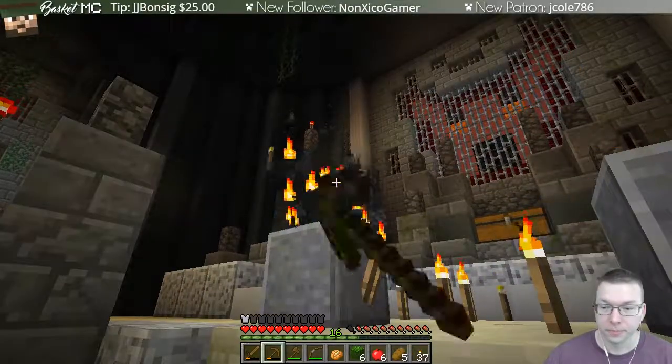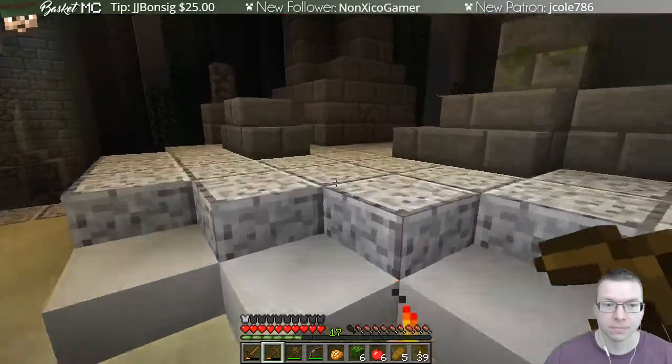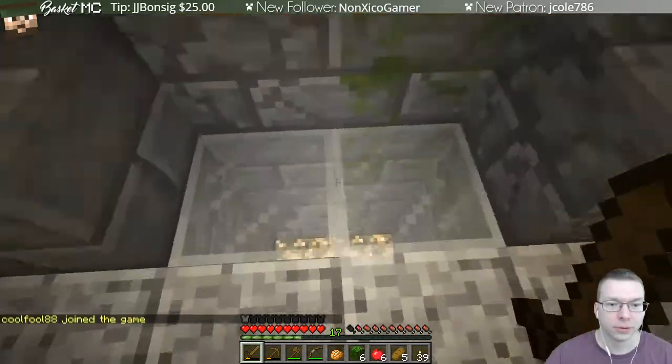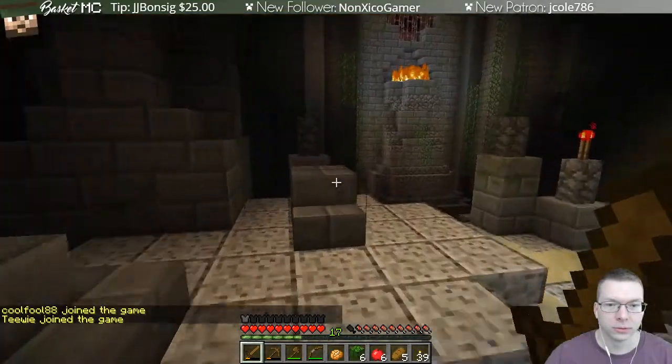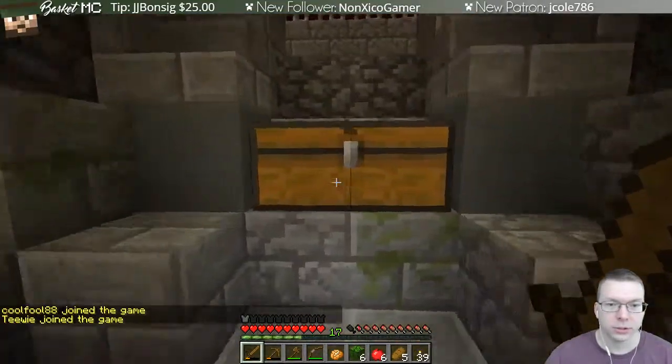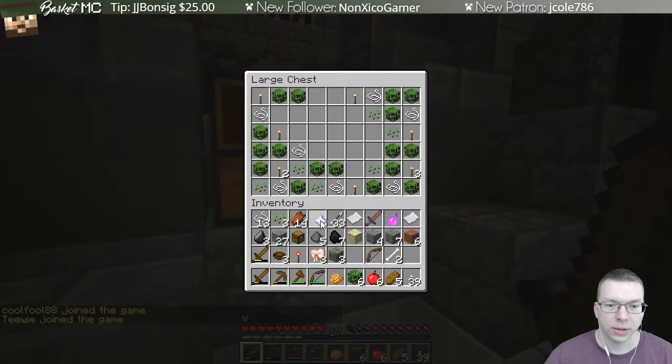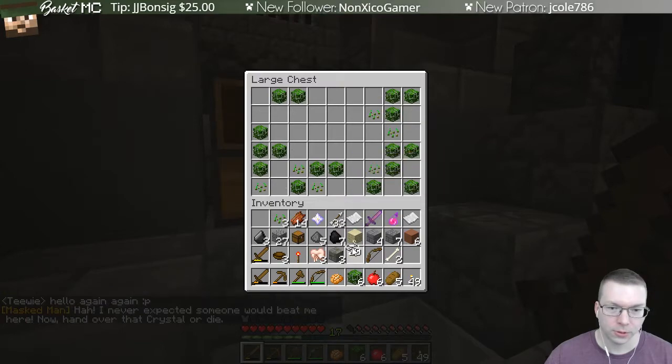There's a big pit down below — okay. That chest is probably not trapped. We got it — we just got an achievement or some sort of thing. I don't know what we need it for.